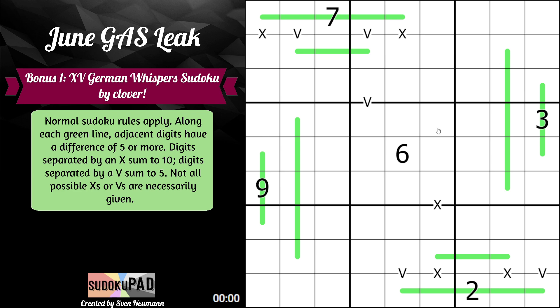Then we have our XV clues. X, the Roman numeral for 10, means those two digits must sum to 10 — pairs 1/9, 2/8, 3/7, and 4/6. V, the Roman numeral for 5, means the pair must sum to 5 — so 1/4 or 2/3. And 5 is interesting because it will never appear on an X or a V: it's too high for a V, and it would require another 5 across from it for an X. Not all possible X's and V's being given just means absent markings don't prohibit those sums.